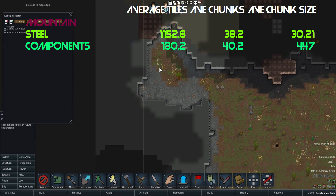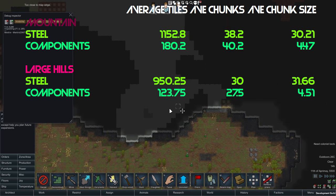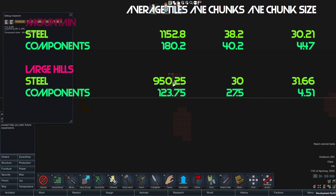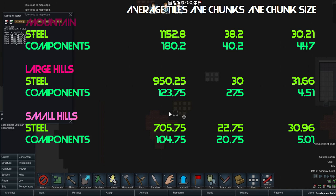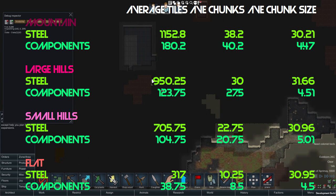Those chunk sizes remained the same throughout the other three kinds of maps — steel always averaged around 30, and components always averaged around four and a half. But the number of chunks did go down. In large hills, there were an average of 30 steel chunks and about 27 component chunks, for a total of 950 tiles of steel and 123 tiles of components. That went down to 22 and 21 chunks respectively for small hills — 700 steel tiles and 100 component tiles, with almost eight and a half chunks of steel.